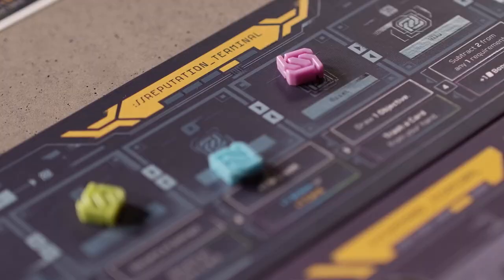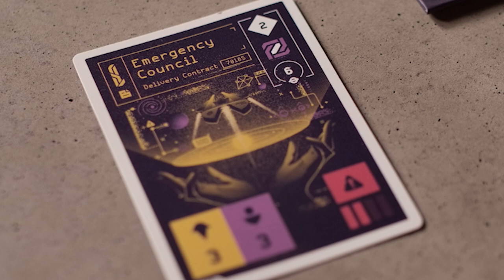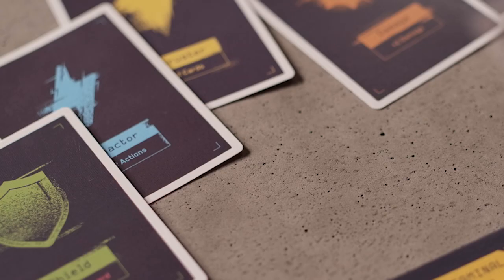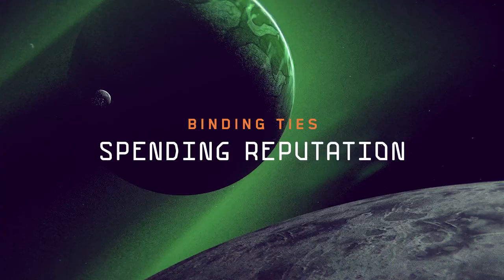You must be careful with your alliances, however, because if a contract is failed, all players on the contract lose one faction reputation in each of their allies' faction colors. You can also gain faction rep by completing one of the new contracts, which give faction reputation points in specific colors as a reward. If that color player isn't in the game, or it's your color, you may choose any color you'd like to gain a point in. And lastly, there are a few ship parts and crew that have special abilities that allow you to gain faction reputation.